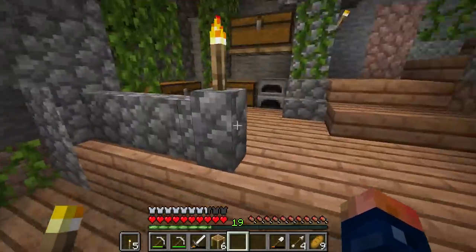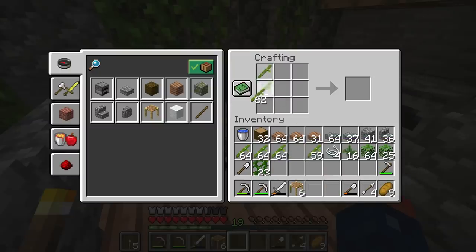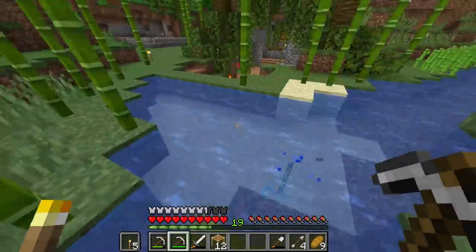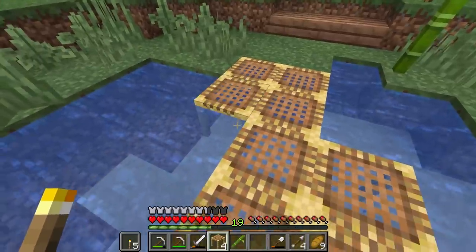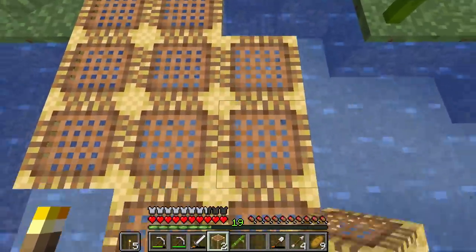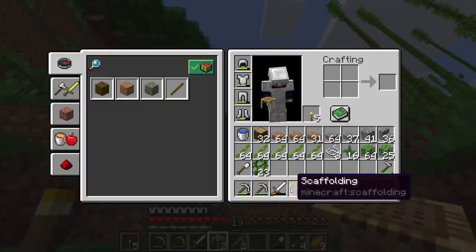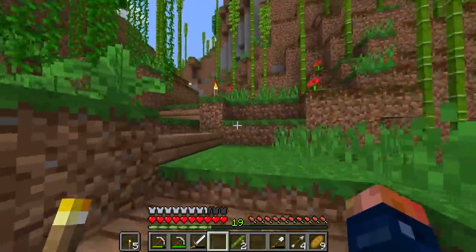So in the new 1.14 update we have the ability to make a new block called scaffolding — this thing is absolutely wonderful. I'm going to use it as a very simple and clean pathway over water, just like this. We have a two-by-two little platform that allows us to walk over the water, and it does go under the water yet still sits slightly above it. This can also be used for decorations, but be careful — one single punch can cause the whole thing to collapse.